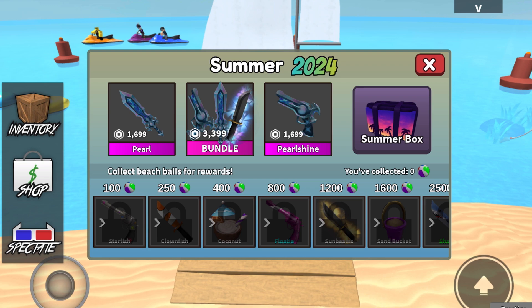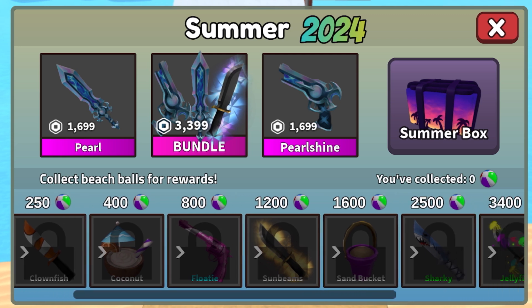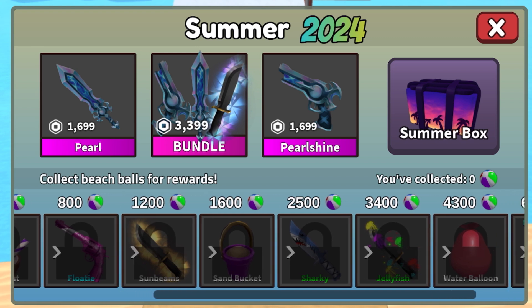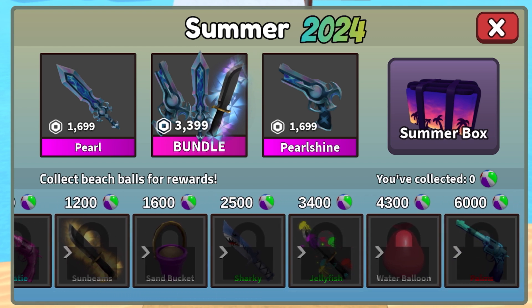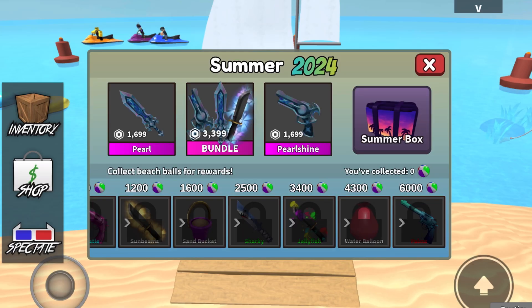So now let's go check out the battle pass. We have starfish, clownfish, coconut — which I assume is probably like a toy — then the floaty gun, sunbeams effect, the sandbasket toy, then sharky, jellyfish which I think is an effect, then there's a water balloon toy, and there's also the palms gun. It actually doesn't match with the knife, which is pretty interesting. But that is the entire battle pass.